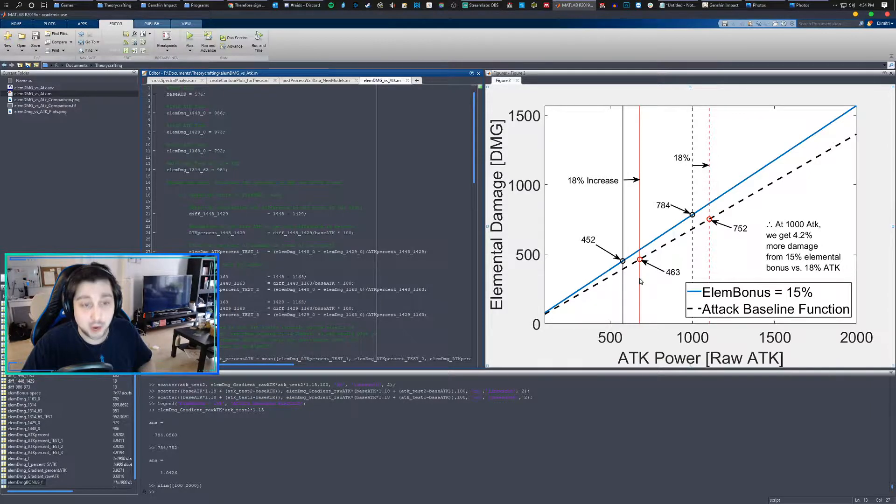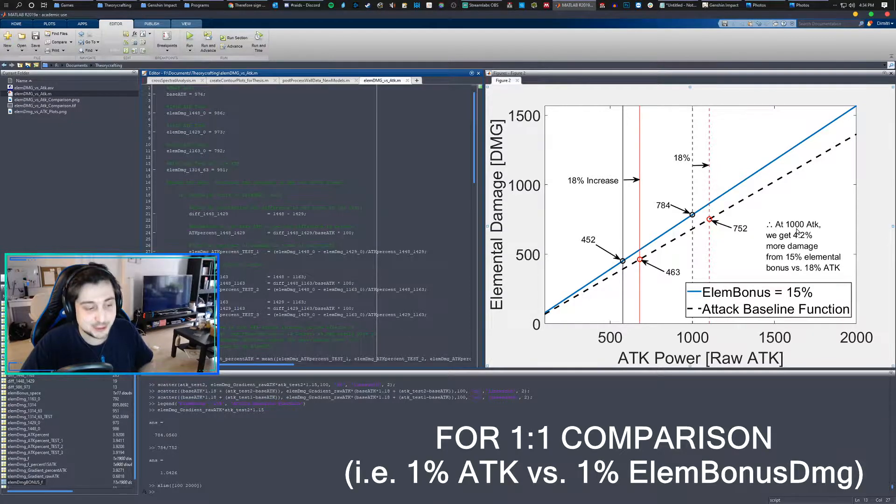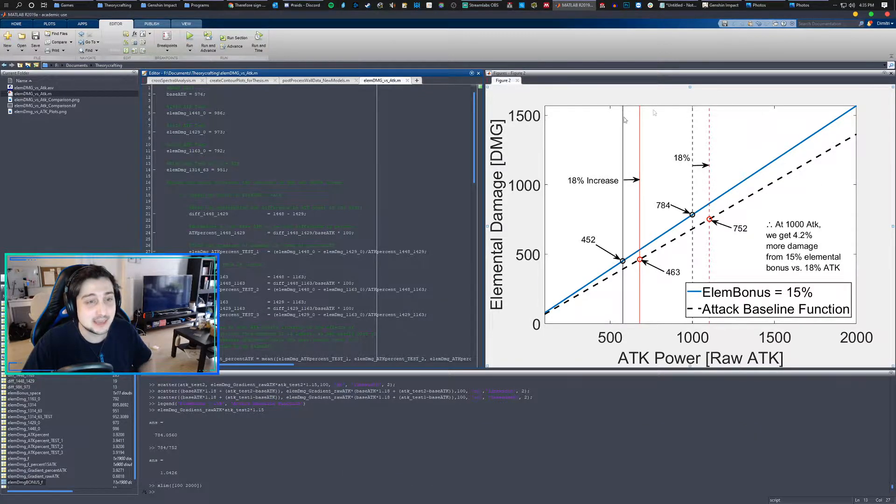So your baseline attack, it's a wash — basically the same. But as you increase your stats, even by a little bit, elemental damage is going to become better — always. Strictly better always for an elemental damage user. That's the conclusion I've come to, and we're going to step through the data and the evidence, and you guys can make your own conclusions. I used Fischl for my test.